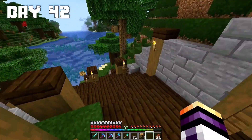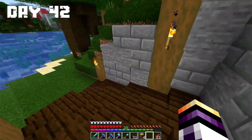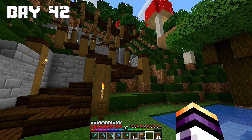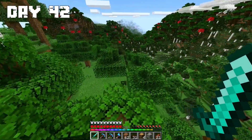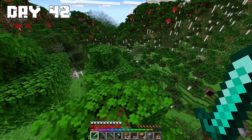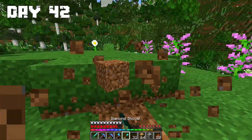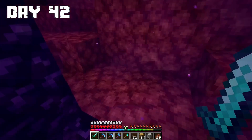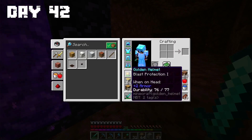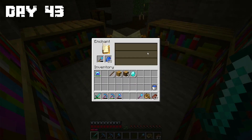Day 42: I looked at the work I did yesterday and then went to find a good place for an industrial area. I found a nice place right behind my base. I started cutting down some trees and doing terraforming. The rest of the day I went to the Nether for XP. Day 43: I made another hoe and put some enchantments on it.